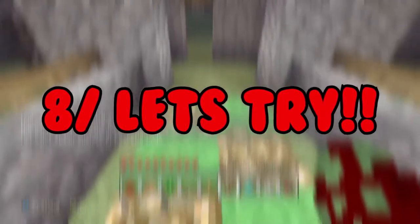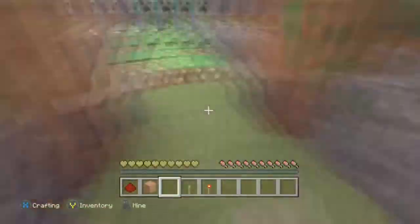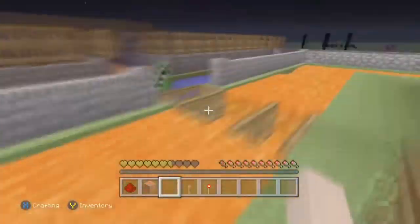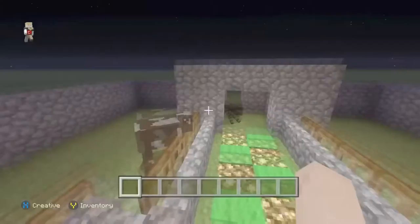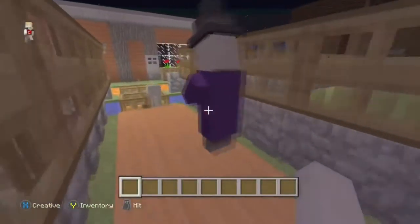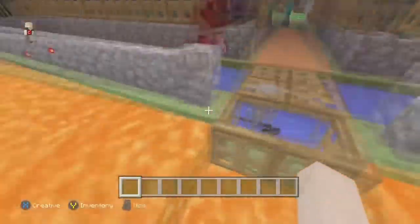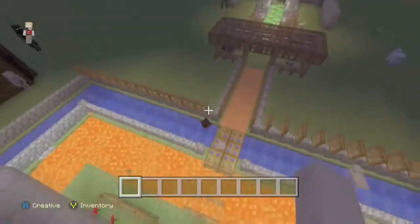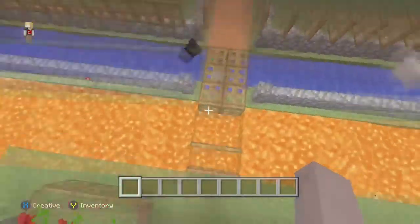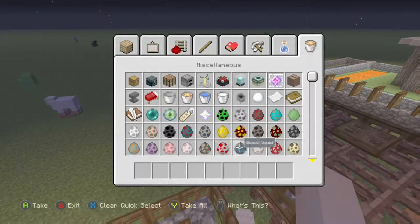Now let's test all these defenses. I've added a few things and put myself in survival so mobs can actually spawn. I've spawned them in with eggs. As you can see, the zombie is being distracted by the bait, the spider will not go over the carpet, the creeper is stuck inside the water, the witch is dying on top of the carpet, and the skeleton is stuck in the water too. I did die once — I jumped into the lava trying to escape a skeleton that spawned right on top of me. But as you can see, all the defenses work, and spiders outside cannot get over the trapdoors.